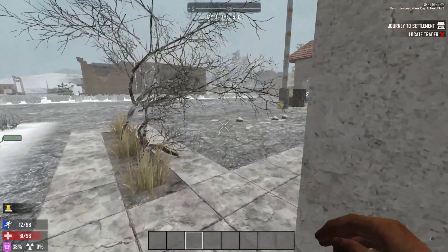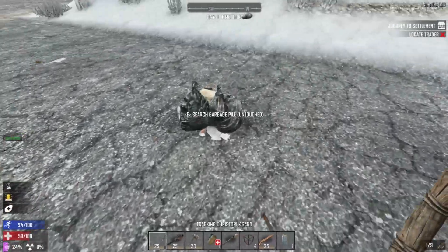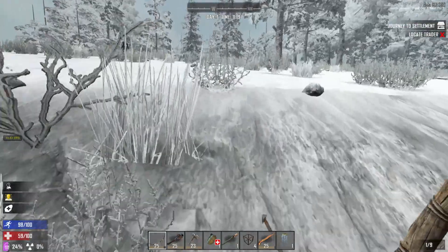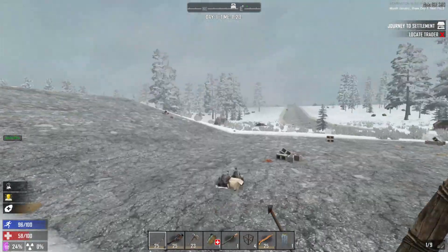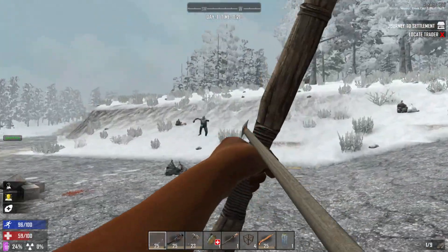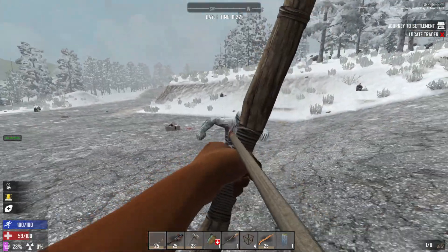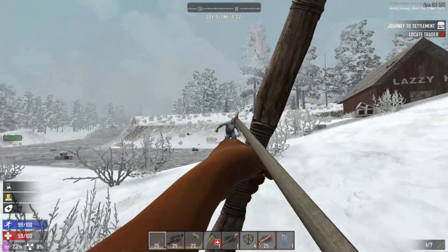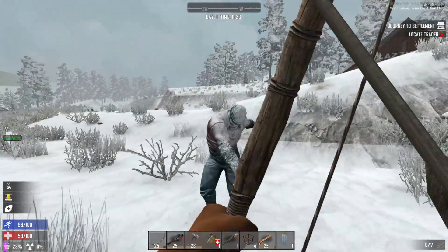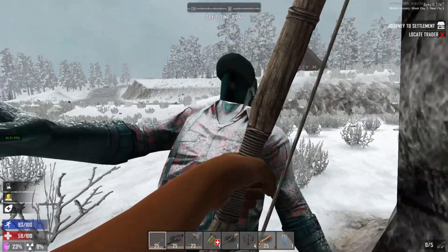I didn't really have any luck in the town, so I'm back out in the woods where I'm not gonna lag so much. I just got a feral lumberjack — I've got 10 arrows to take him down with. I'm a little shaken up so I don't know if I'm gonna be able to hit him. I need headshots — shots to the chest are not gonna do it.